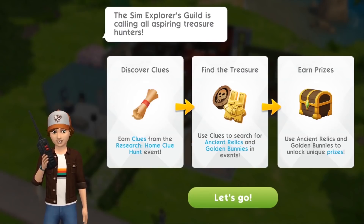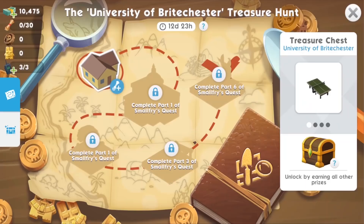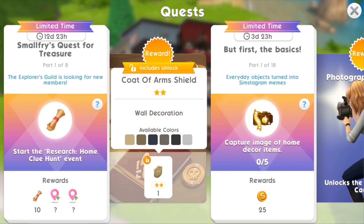Here's a little overview of how the event works. We're going to be searching for clues by doing research, using those clues to look for treasure to get some relics and golden bunnies, and then using those to win some great prizes. As soon as the event starts you'll be greeted with a new event screen — a really cool treasure map — which is your home base for the treasure hunt where you can see all the events available to you, how many tokens you've got, and prizes. There's also a new quest running: Smallfry's Quest for Treasure, which lets you unlock more treasure hunt events and get a special prize at the end.